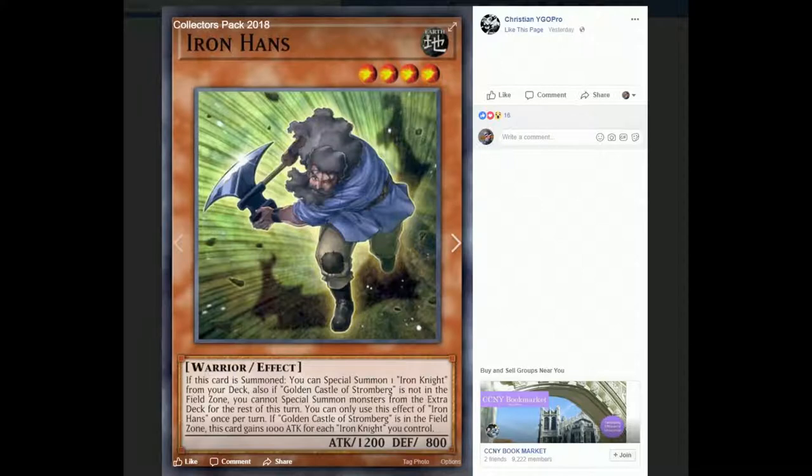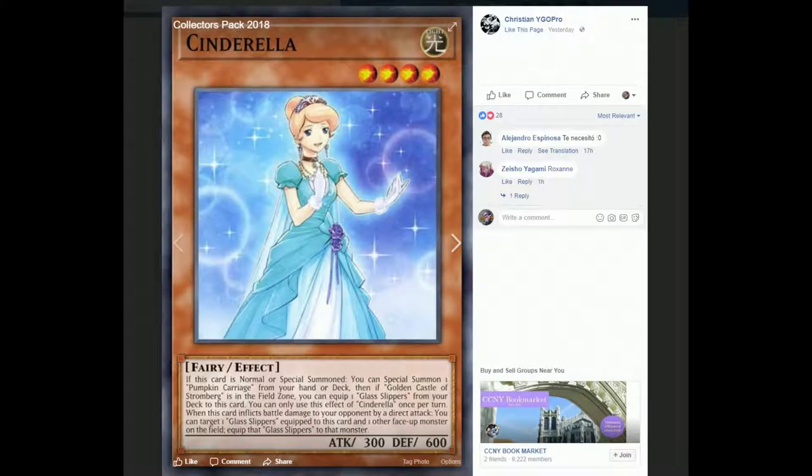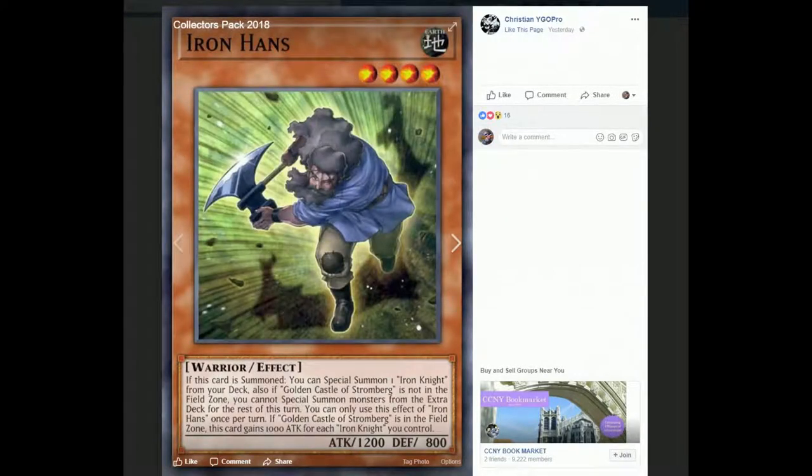Next we have Iron Hands — when this card is summoned, you can special summon one Iron Knight from your deck. Also, if Golden Castle of Stromberg is not on the field zone, you cannot special summon monsters from the extra deck for the rest of this turn. So pretty much if you want him to be good, use the field spell. The field spell gets to bring him out for free — at the cost of your normal summon — and then you can special summon Iron Knight for free after summoning him.